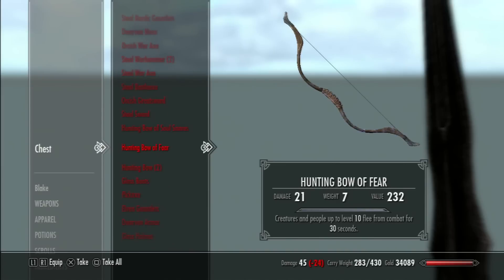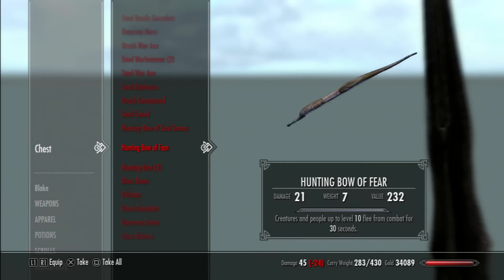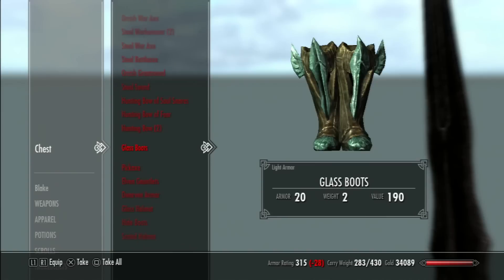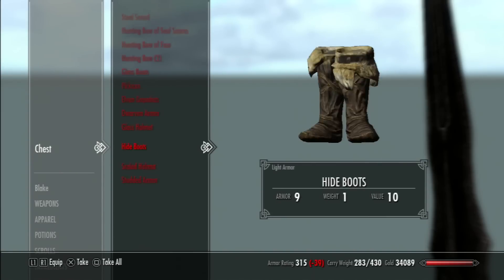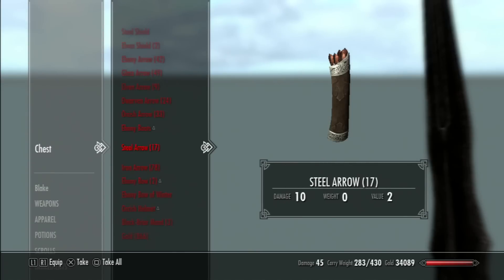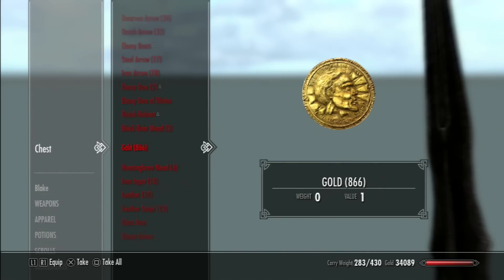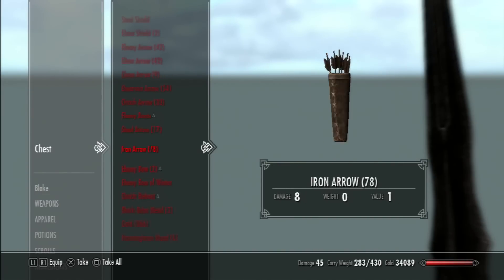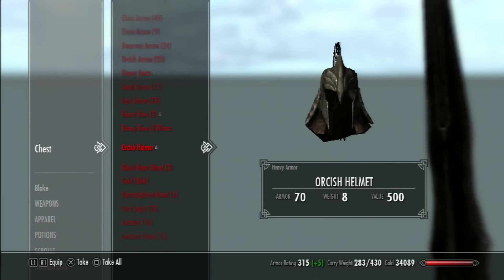That's pretty boring. We've got some more enchanted stuff — Soul Snares, Hunting Bow of Fear. That's pretty good. We've got a pickaxe, glass boots, Elven, Dwarvish, Glass, Hide Scaled, and Studded. So out of all of this, there's only about 5 mead. So it's a lot more than just a bar. That's a pretty good output from one chest underneath what I thought was just a bar.